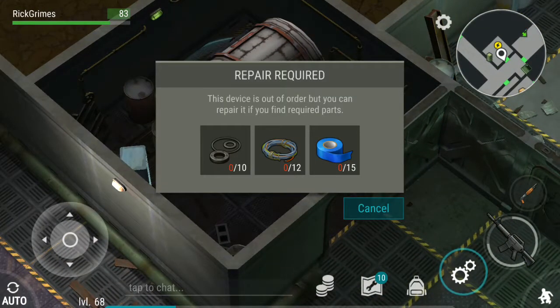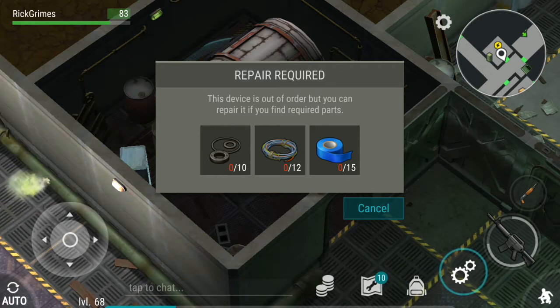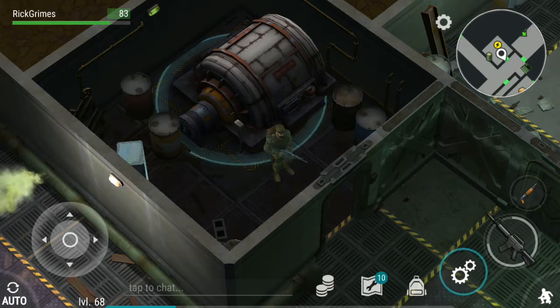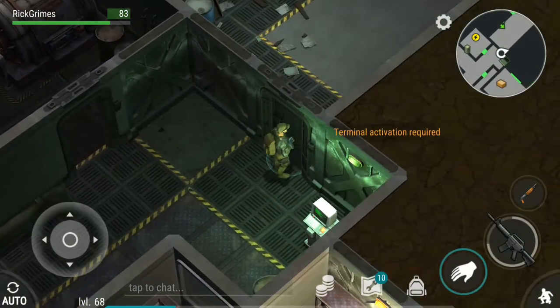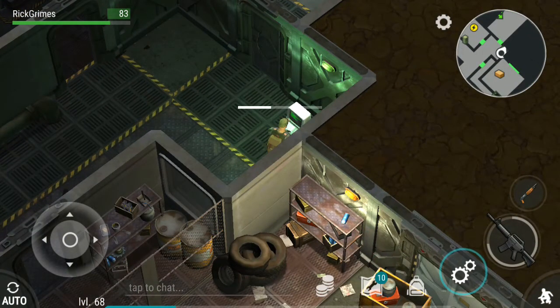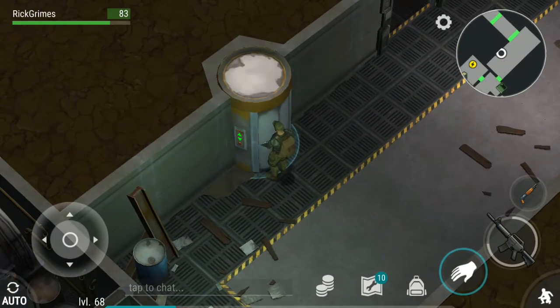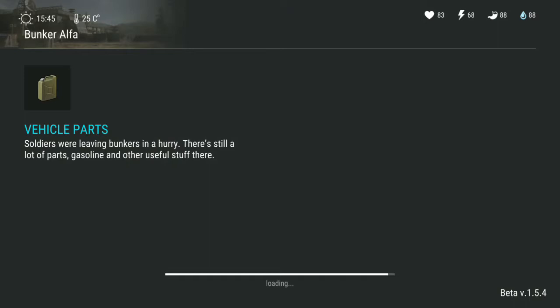Also the generator - I forgot to bring the parts. Do I have them? I think they might be in the army lockers. The good thing now is you don't need any parts for fixing anything except the generator, which makes sense. So that's really good - it doesn't waste a lot of your stuff.